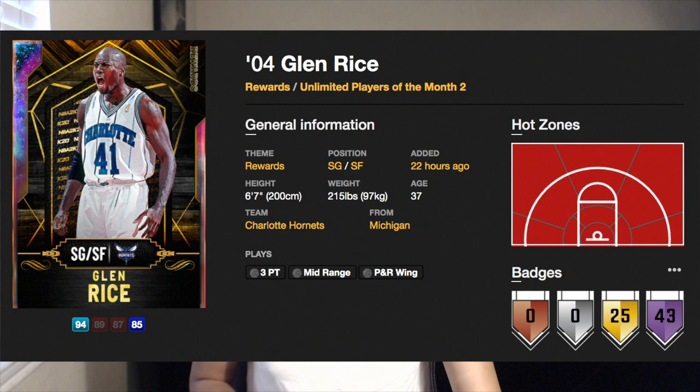Based off that, we're now going to take a look at Glenn Rice's attributes and badges, and then I'm going to give you guys some quick tips to help you go 12-0 and get this card for May. I have made tons of how-to-go-12-0 videos and will leave some of them in the description. I'm not going to make this video too long — I'm just going to give you some offensive and defensive settings that I feel are the best.